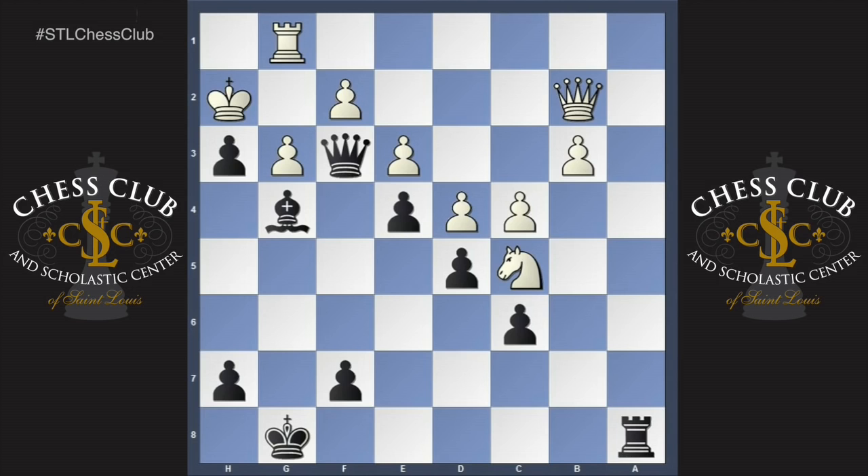You'll notice in this position that the rook is tied to the defense of the g2 square. Also the white queen is tied down to the protection of the f-pawn. If you haven't solved it yet, go ahead and pause the video again and see if you can find it.